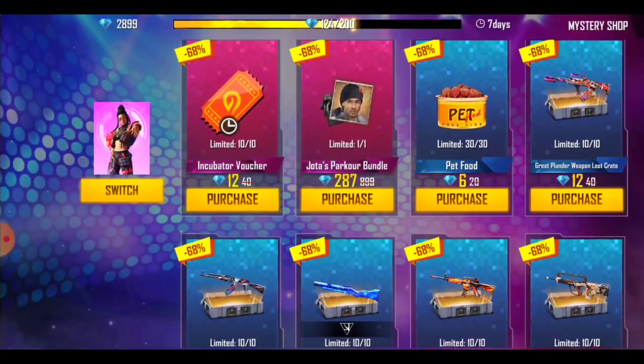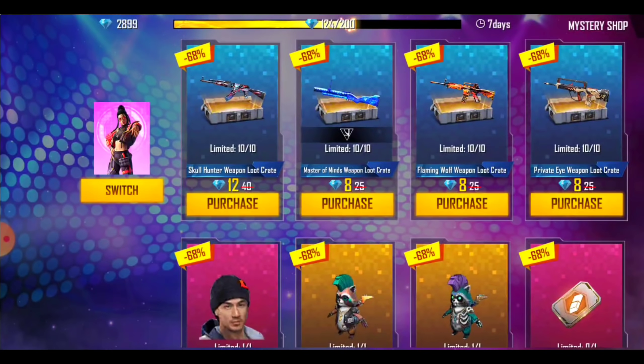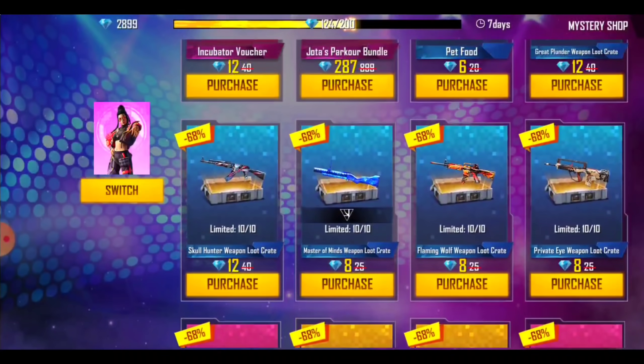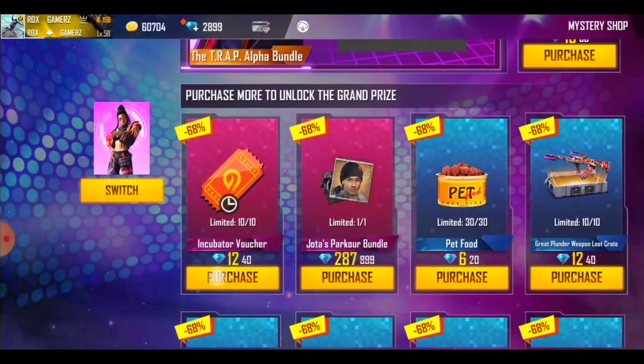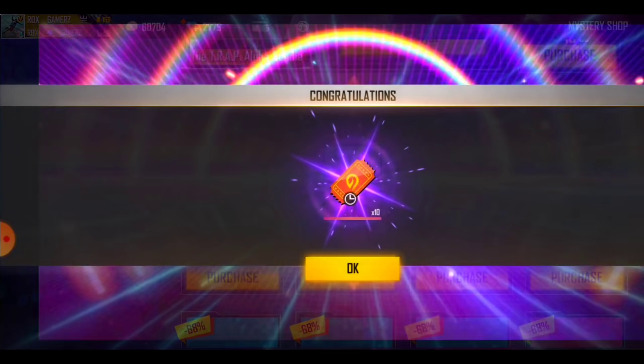Here I have a name change card which we have purchased, and then there is an incubator and voucher. We have maxed it and got 120 diamonds.